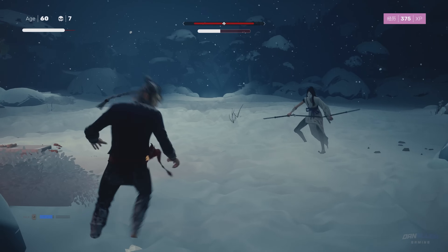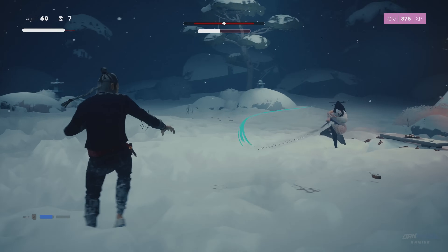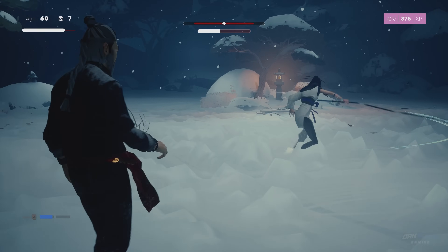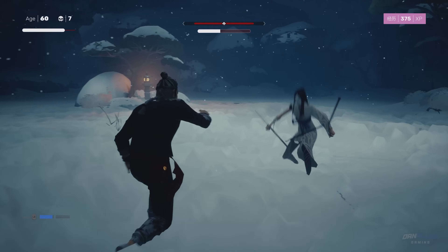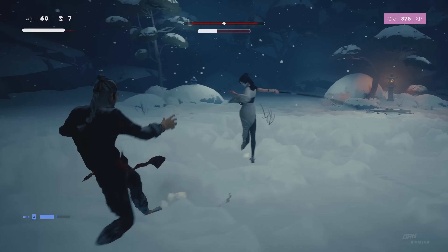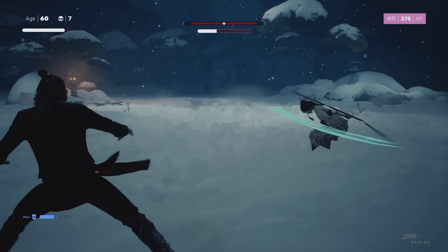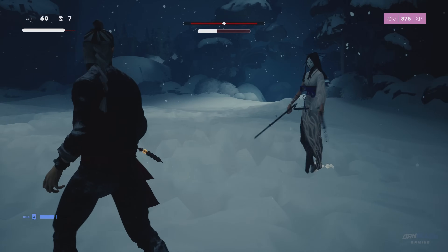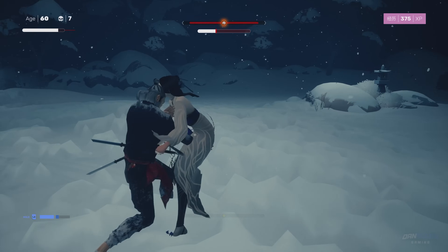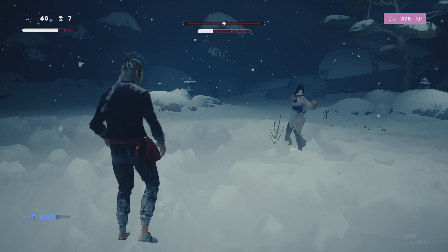Here she comes again. See how I wasn't close enough? If you're not close enough, she will not do that follow-up attack, which won't allow you to punish her. So you have to be in this sort of weird range. Run in, block, attack — bang. I've got to hold on to the focus in case she runs at me with that really aggressive attack. Again, just keep this sort of distance. Here she comes — run in, weave, bang bang bang. We're really getting there now.